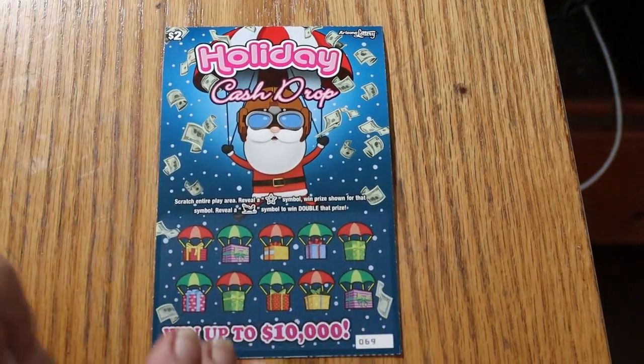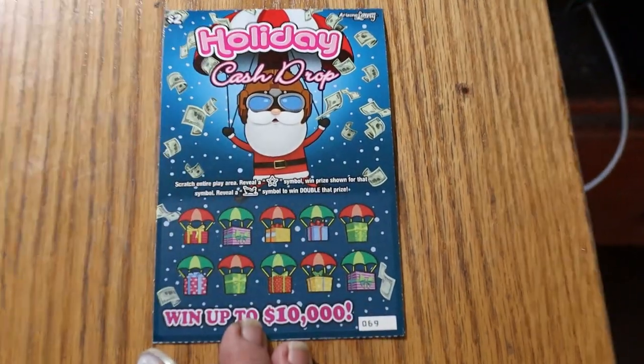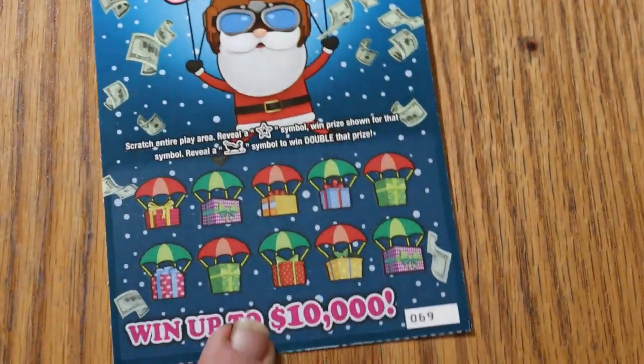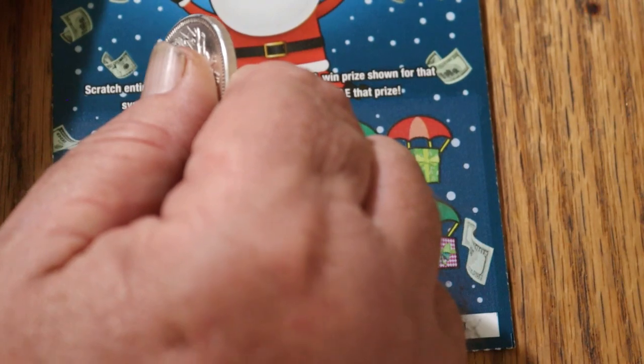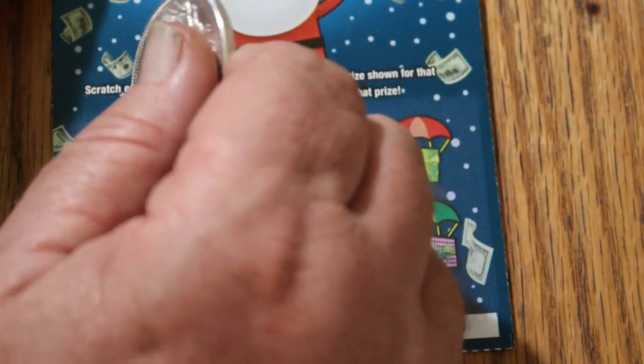And we'll see what happens. Nice thing about these Lowboy sessions, if they go bad, it's not a disaster. Just looking for a star and a sleigh. Starting with ticket 69, and we got 69 to 78.